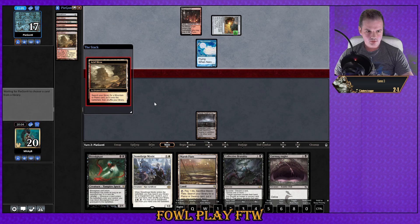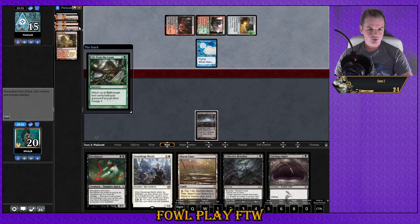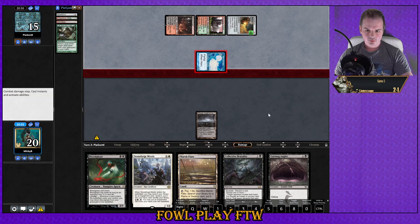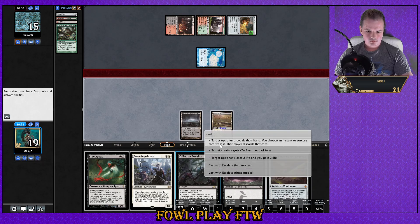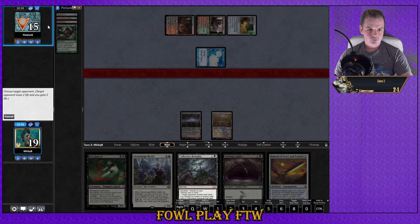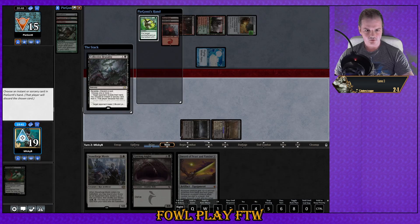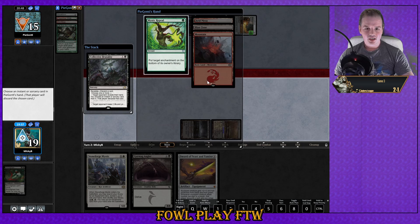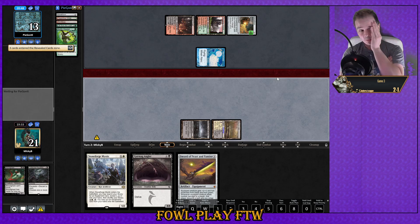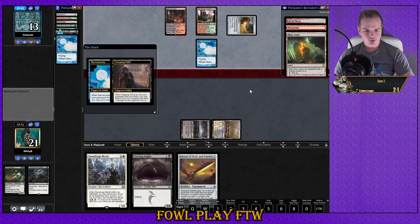If he's concerned about Swords or Leyline it might make sense, but it takes a long time to get Blast Zone up to take care of Leyline. Life from the Loam — get back some lands, sure. So let's go two modes on Brutality — we'll drain life and look at our opponent's hand. Get rid of the Blood Ghast, which will come back when we play a land. We didn't really get very much there. I think they kept the bare bones hand. Hit Creeping Chill, Narcomoeba — okay that's fine.